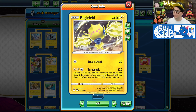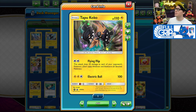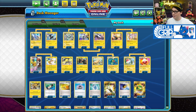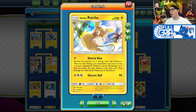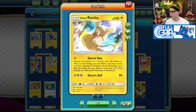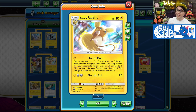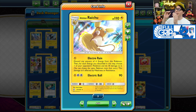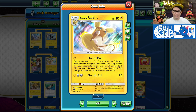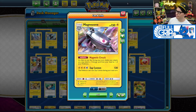Regilecki spreads a lot of damage onto your opponent's board, but it doesn't always take perfect knockouts on the bench. To help clean up Pokémon that Regilecki softened up with Terror Spark, we play both Tapu Koko with its Flying Flip attack, which does 20 damage to all of your opponent's Pokémon, and Alolan Raichu — my favorite way to close out games with this deck. Its Electro Rain attack requires that you discard as many Lightning energy as you want from Alolan Raichu, but for each Lightning energy you discard, you get to do 30 damage to one of your opponent's Pokémon. This is a crazy attack that can completely wipe your opponent's board at the end of the game, and it's easy to power up with Flaffy, Eelektrik, or even Magnezone.